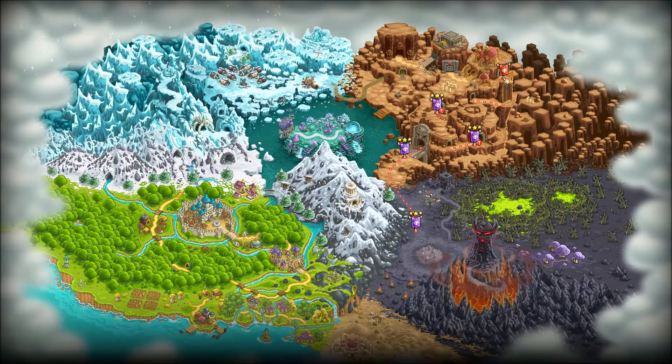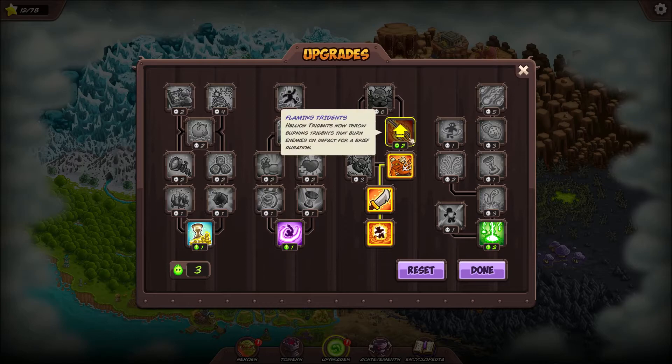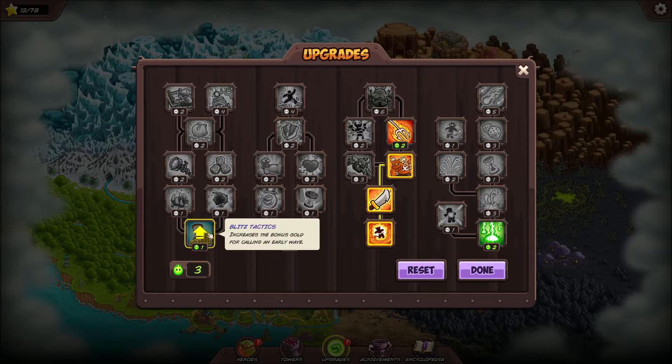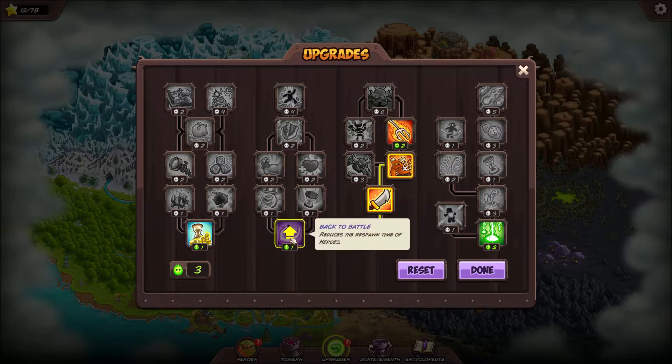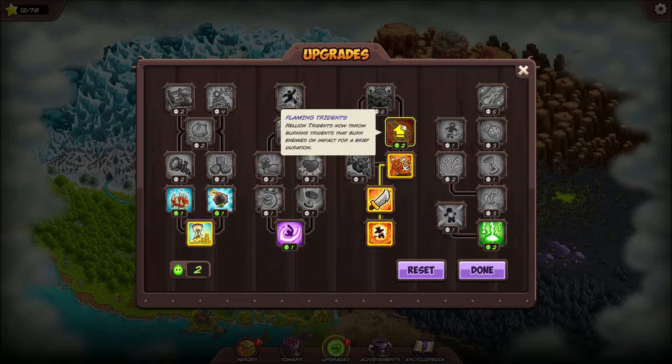Let's upgrade. Three points - I could upgrade this making the titan soldiers do flame damage, so when they hit enemies they'll set them on fire and burn the bad guys. Nothing wrong with that. That still leaves a point to spend on say the hero respawn speed, or this one here - blitz tactics, bonus gold for calling an early wave. I like that - let's do all that.